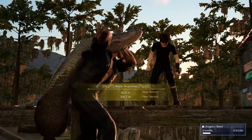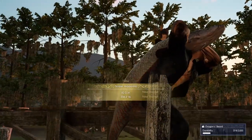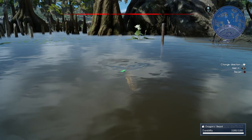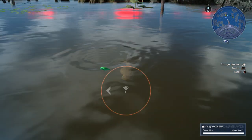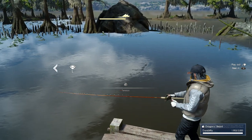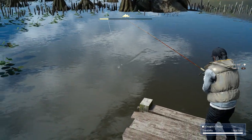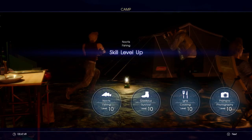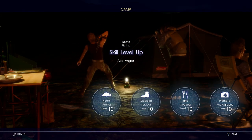Once we've got our best reel and our best rod, what we're going to do is camp at the Vesper Pool and just catch as many fish as possible, because this is the area with the most variety and rarer fish available. You just want to stick there. At this rate you should be at least level seven or eight, so it shouldn't take too long to reach level 10. This was actually the last thing I did before getting the platinum.